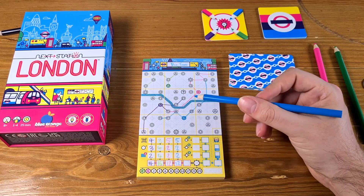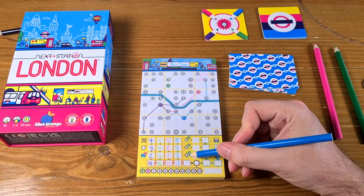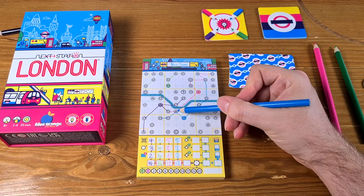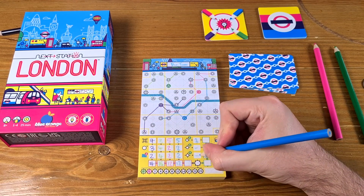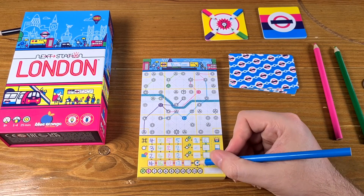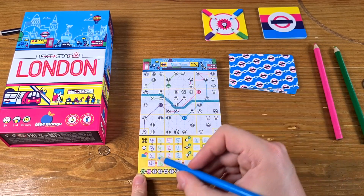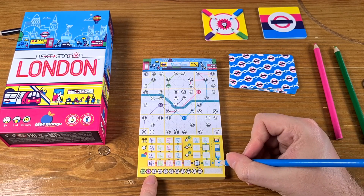You then see how many stations you managed to have two lines connecting to, three lines, and four lines — which scores a lot of points. In this example, I have three stations with two connections, which gives three times three points — six points. For tourist locations visited, I managed to visit one on the green line and one on the pink line, so I'd get two points for that. Adding all that up gives your final score.